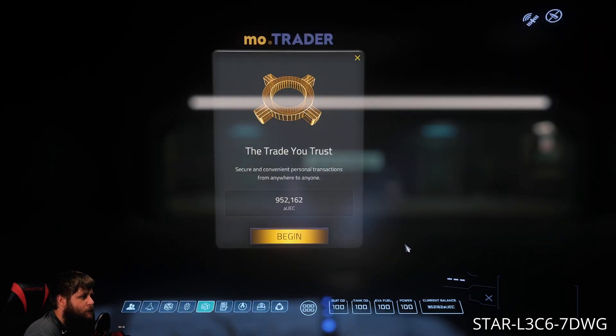Onto this tab — this is the Mo Trader. Anytime you are trying to send money or receive money from another player this is where you're gonna do it. You'll type in the amount that you want to send and send it.